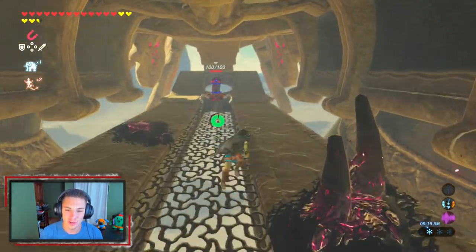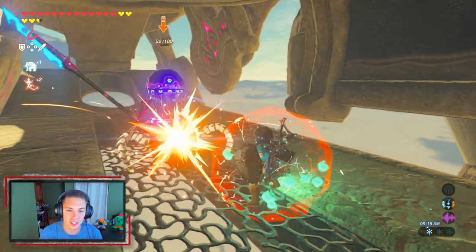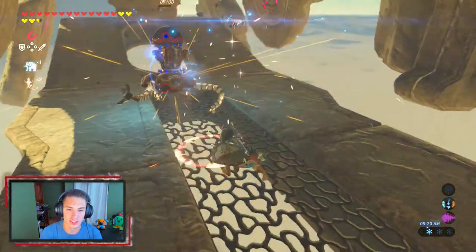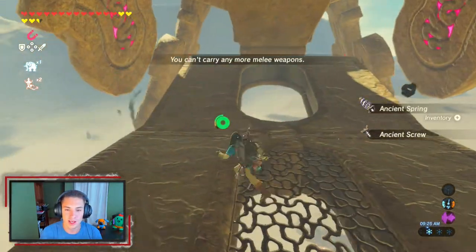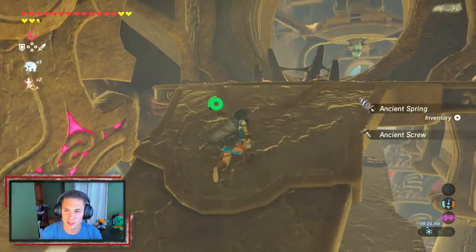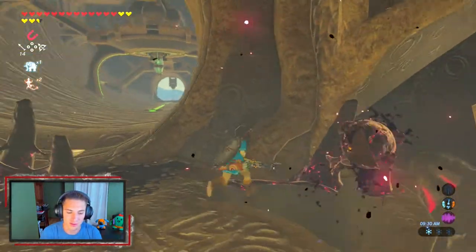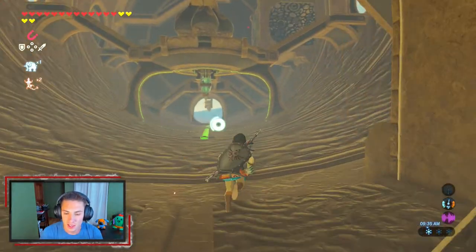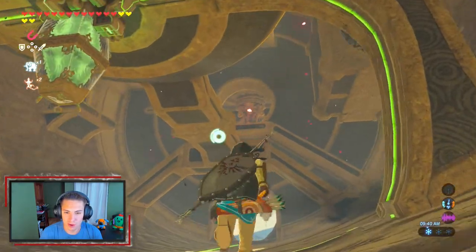First off, there's a guardian right here — give him the old clappage real quick, get out of my face. Then we move on and pick up the screws and all that. But first order of business, we have to find the main control unit. We're going to shoot this side, get rid of all this muck, and the main guidance stone is just right up these little steps right there.